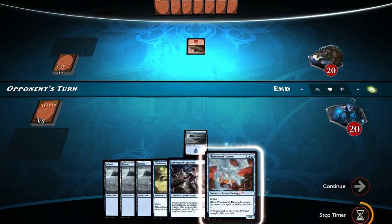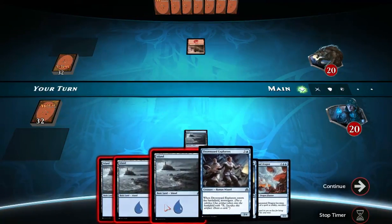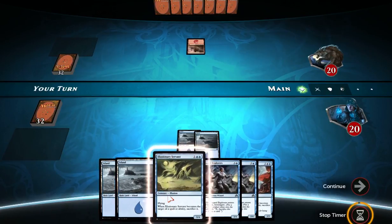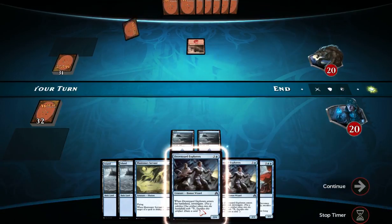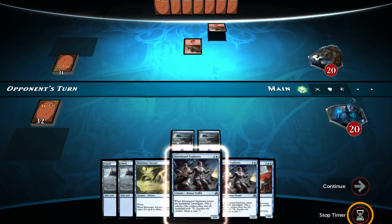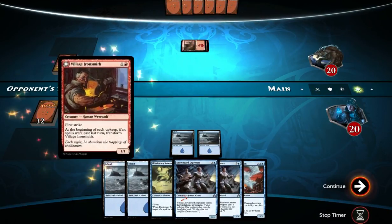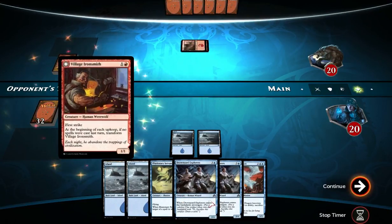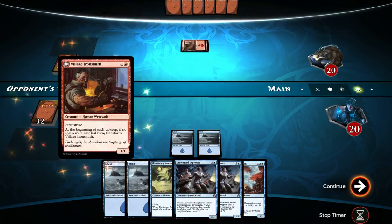This hand's not that bad. I like Phantasmal Dragon, except for its effect. We got a second Drownyard Explorers. For those that don't know, investigate is: whenever you investigate, you get a clue artifact, which has the ability to pay two mana to sacrifice it and draw a card.